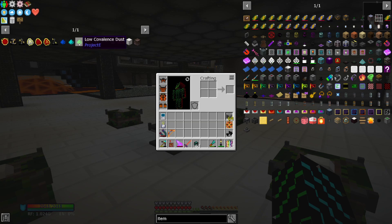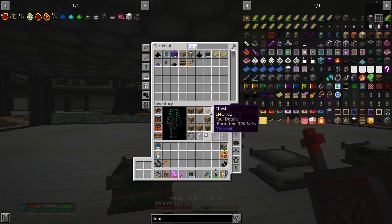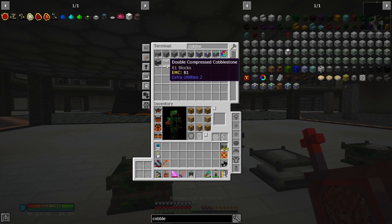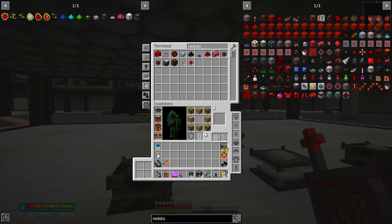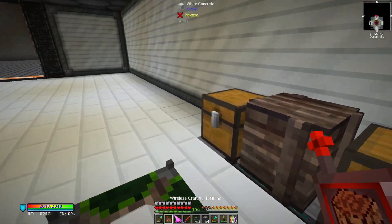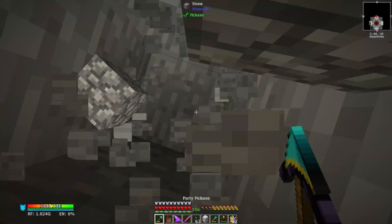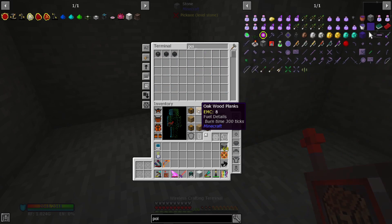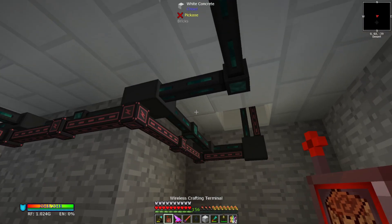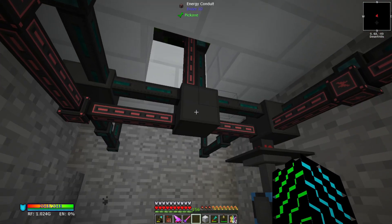For the low covalence dust, we're going to need double compressed cobblestone and redstone. I did hook up a tier five cobblestone generator to one of the compacting drawers. So we can take that, and then it was just redstone. Let's just grab four of those and see what happens. Rule number one when setting up your energy conduits: make sure they have energy feeding to them. We'll just toss a power point in there.